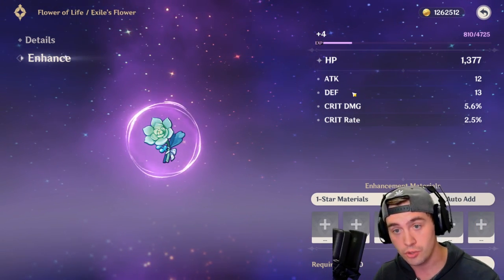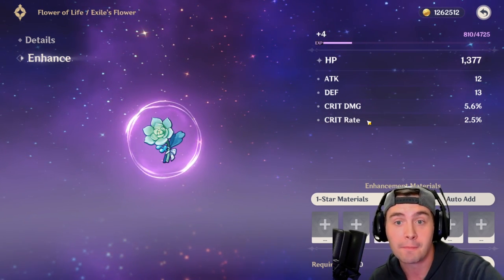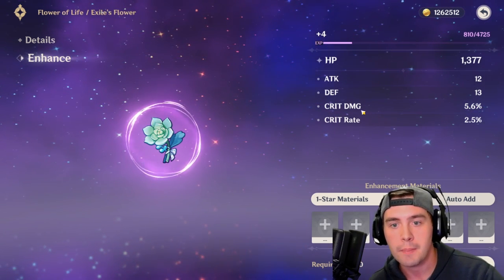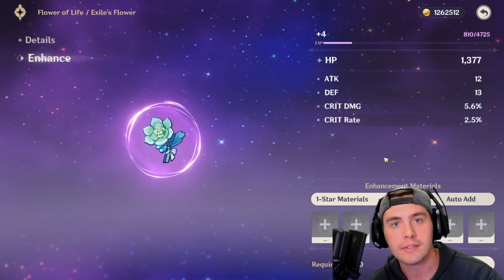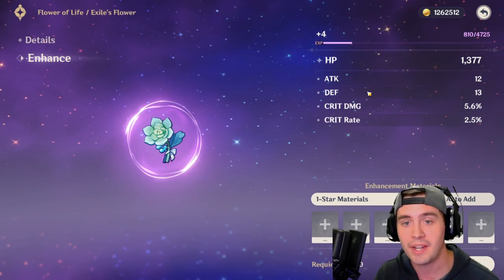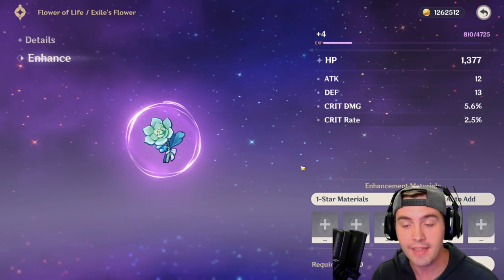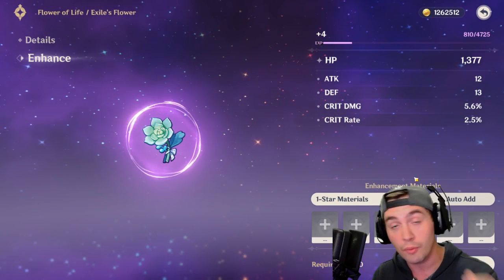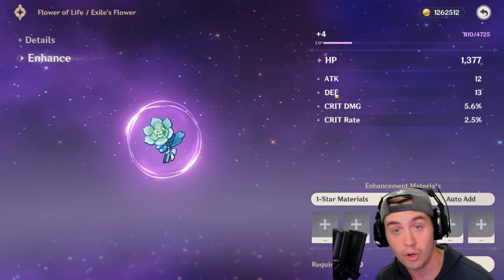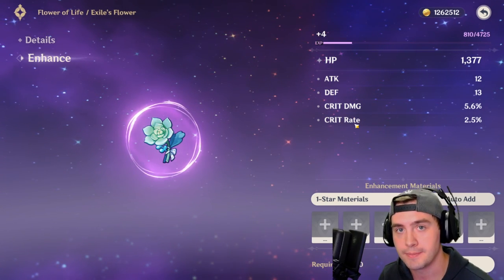You could get 2 or 3 of them to pop up, and it could be attack, crit rate, crit damage, elemental mastery — there are multiple stats. But when you're adding one in, you don't know what it's going to be. So what you would want to do is pick an item that had, hypothetically, attack, crit damage, and crit rate. Then when you level it to 4, hopefully you got a good stat. In my case, I had defense on here already — not a great stat, but not the end of the world — and I ended up getting crit rate.